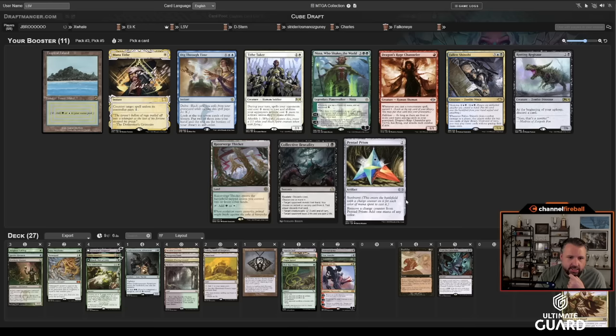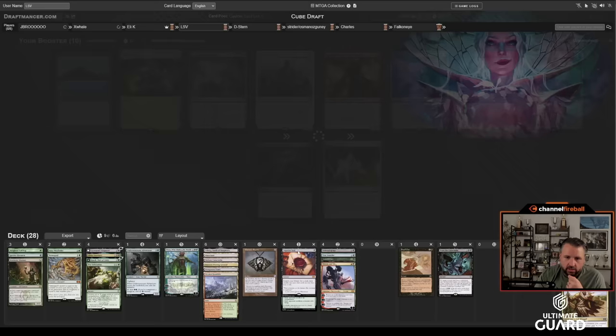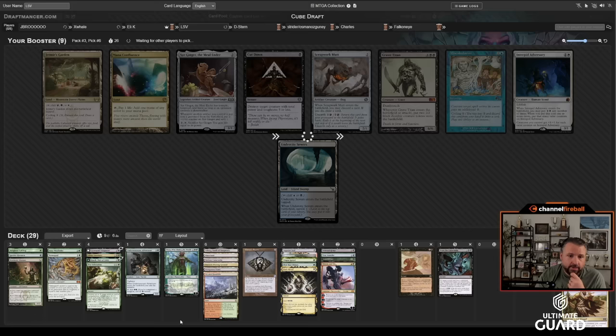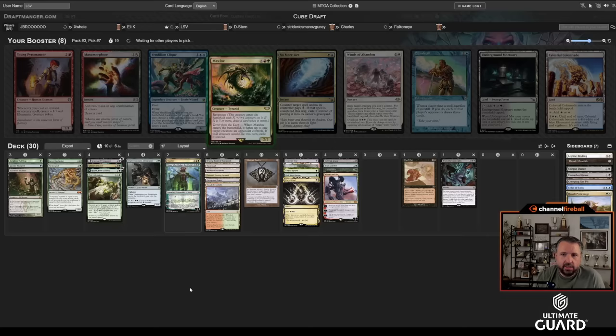This is looking like a really nice Catacombs deck. Maybe I'll get Bayou, Blood Tithe, or Elves of Deep Shadow back. This gives the deck a little more oomph. Not getting Strip Mine though. There's a Tropical Island which would make blue splash easy but I have no blue cards. There's Nissa and Fallen Shinobi and Collective Brutality, but I'm not playing reanimator. Imperial Seal is looking kind of mid. I might just take Nissa — this looks like a decent Nissa deck with all the ramp.